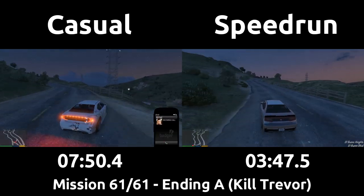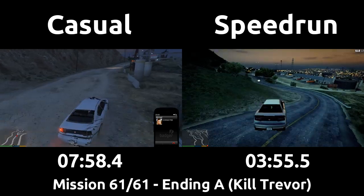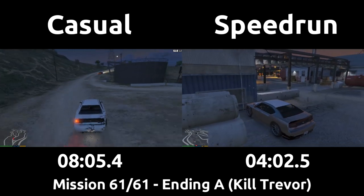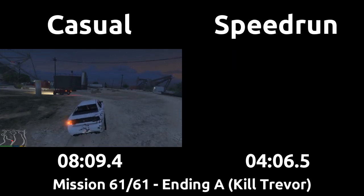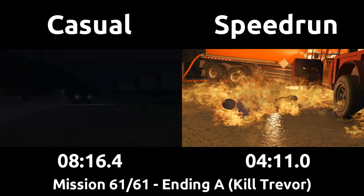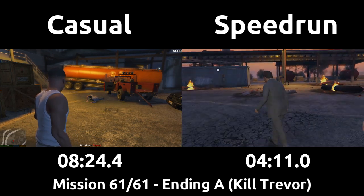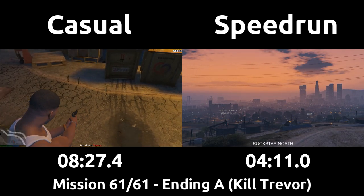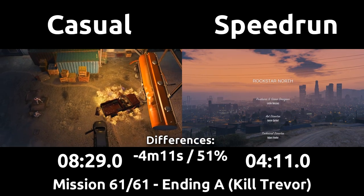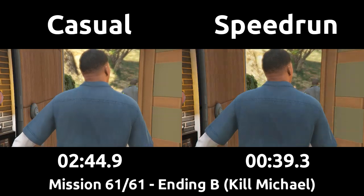The speedrun continues straight on the paved road to the buildings where the next cutscene is triggered, and just has to wait there for Trevor to arrive. The speedrun doesn't hesitate to shoot Trevor right away, and the timer stops the moment you lose control of the character for the last time. Shooting the gas or Trevor directly doesn't matter — he gets set on fire either way. The casual takes a few moments to pull the trigger, but if you don't shoot for long enough, Michael is scripted to take the shot instead. The speedrun takes just over four minutes — almost exactly half the time the casual does — to complete this ending of killing Trevor.